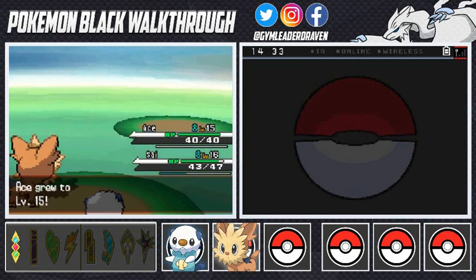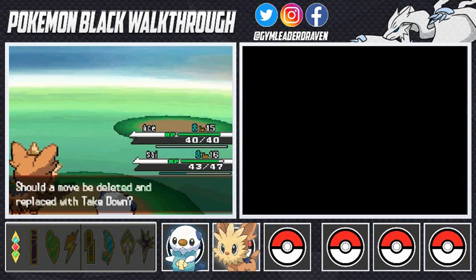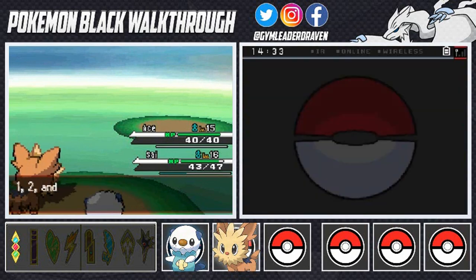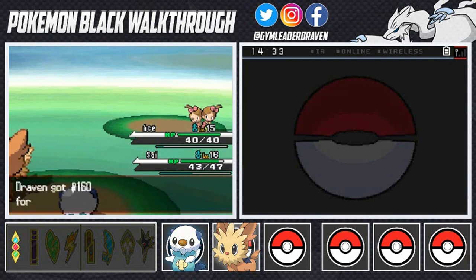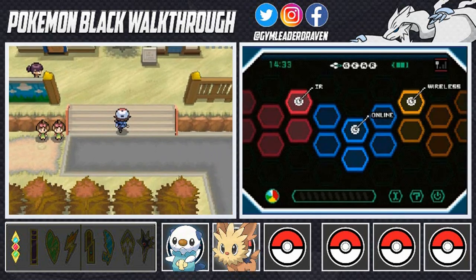Ace has grown to level 15 and is learning Takedown, another great move especially since it's physical. I'm going to swap out Tackle and give Ace Takedown, even with the risk of recoil damage. We're victorious — that's one battle done.